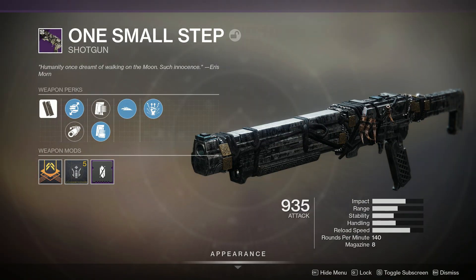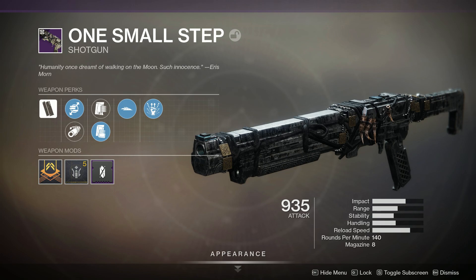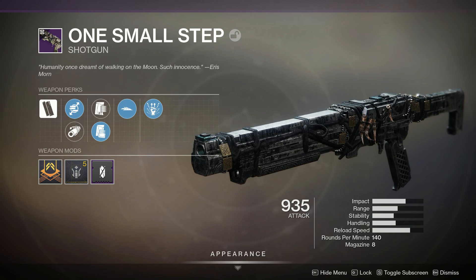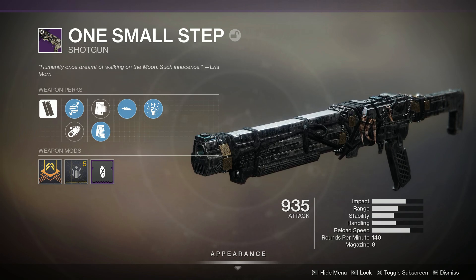For your first weapon, any shotgun of your liking that has One-Two Punch, simply because if all pellets hit the target it increases your melee damage. I recommend the newest Lunar Shotgun, One Small Step. It's equivalent to the Badlander, but it sits in your kinetic slot, which makes it better — because, I mean, it's kinetic. What more do you want?